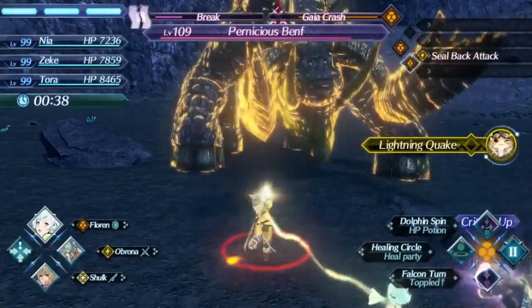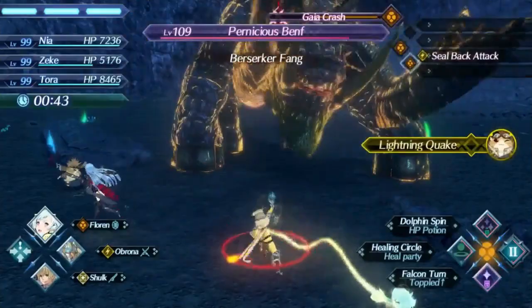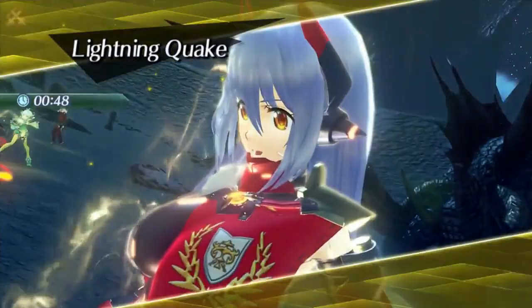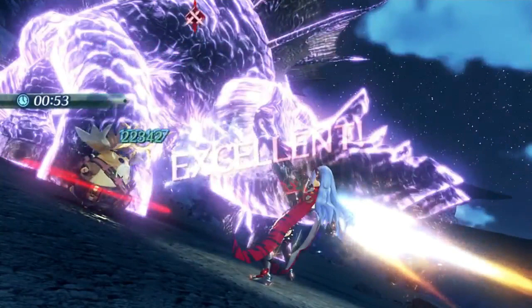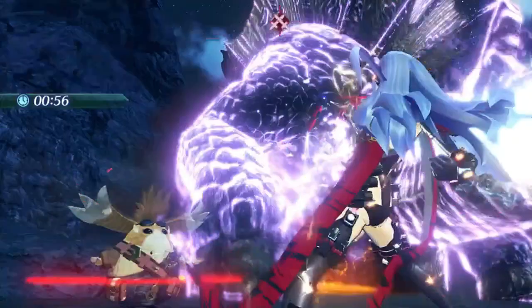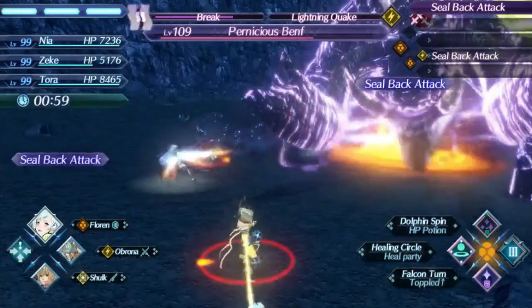If there was some kind of global usage stats for blades in this game, I feel like Florin would be one of those blades near the bottom. Not because he's unlikable or anything like that, but because his blade kit is just one of the most boring in the entire game. He really has nothing exciting going on for him. Even among the other lower tier blades, they usually have some kind of gimmick or interesting mechanic that sets them apart. Florin's gimmick is... he can heal.